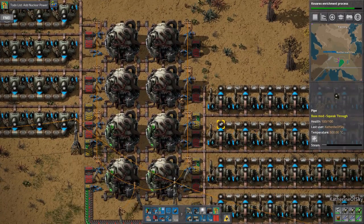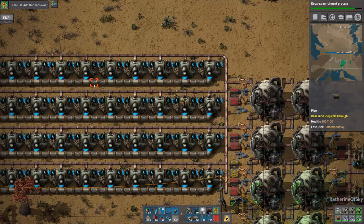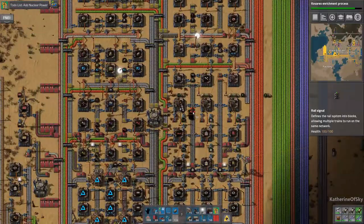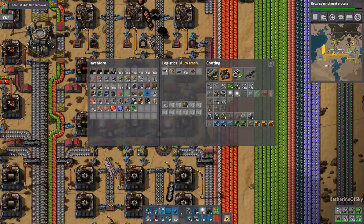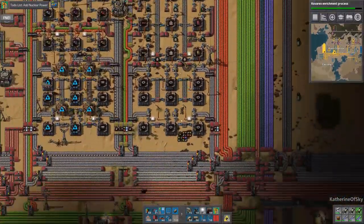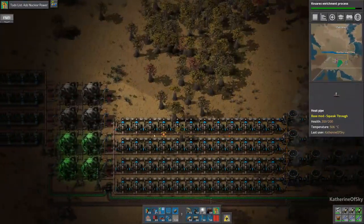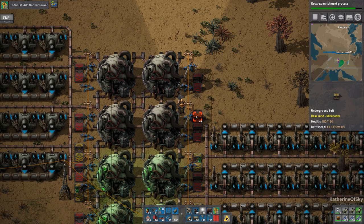We need to get this fixed. I need to bring up my inventory and not auto trash these guys. Let's go back. That's what the issue is — basically this is a very dangerous way to do things. You should warm up these guys before you connect them with the other stuff. That is the lesson we have learned today.